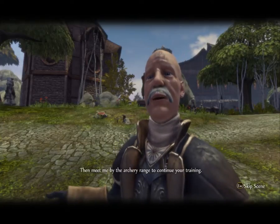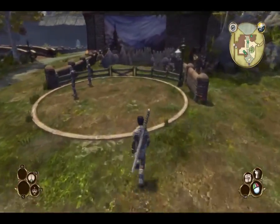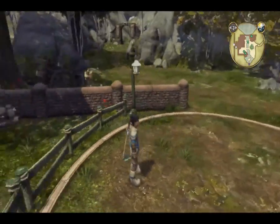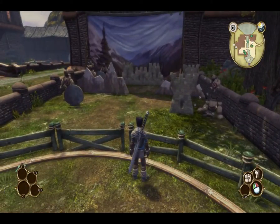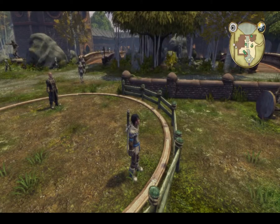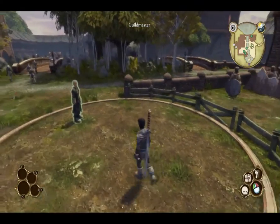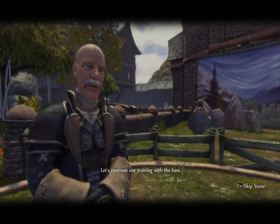Meet me by the archery range to continue your training. Now we're gonna learn how to shoot a bow — it's gonna be great. I always found this challenge kind of hard, so hopefully we can get through this pretty easily. Later in the game there's also some challenges where you have to fight people here and win prizes. Let's continue our training with the bow.